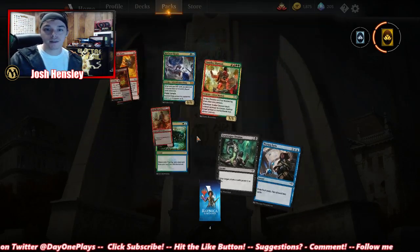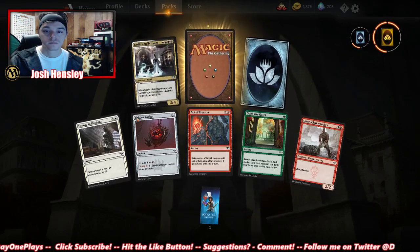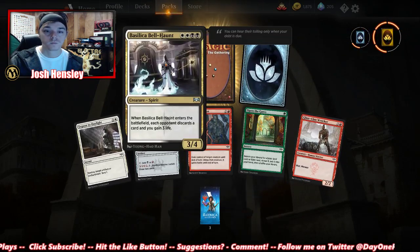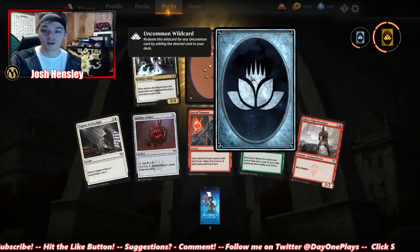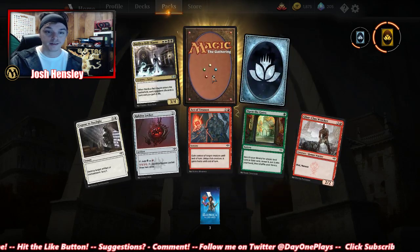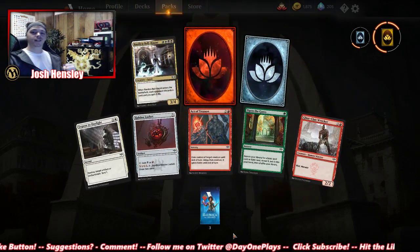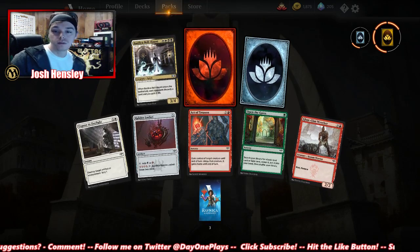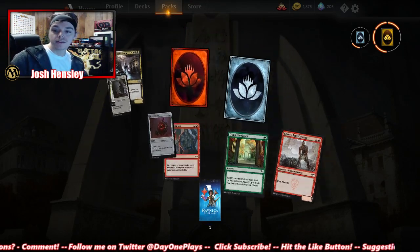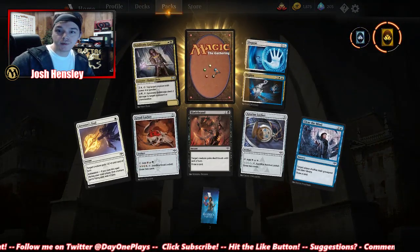Each opponent discards a card, you gain three life — another really good card. Open the Gates — nice. A mythic wild card, ladies and gentlemen! Two mythics in a row, technically. And then another mythic: sacrifice another creature; search your library for a creature card with converted mana cost equal to one plus the sacrificed creature's mana cost, put that card onto the battlefield and shuffle your library. Pretty good — gotta know your deck well, but pretty good.